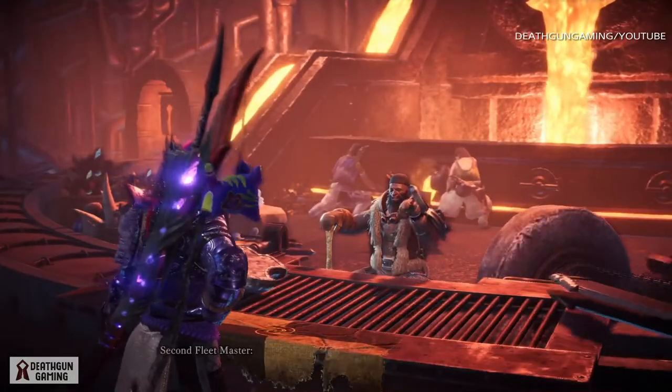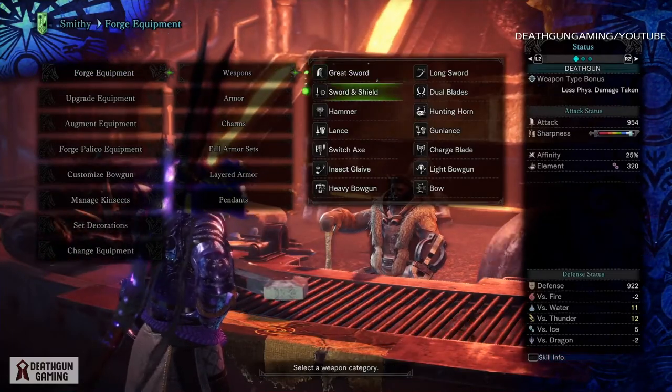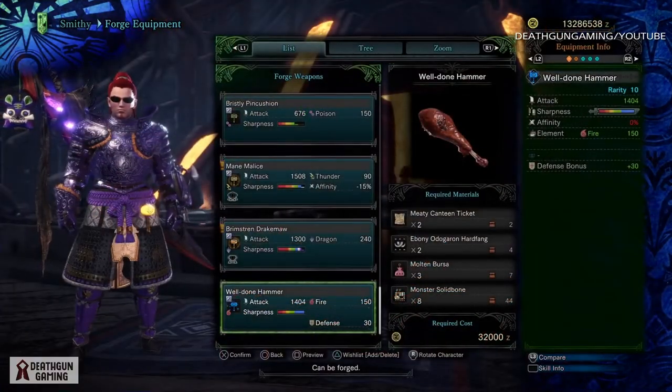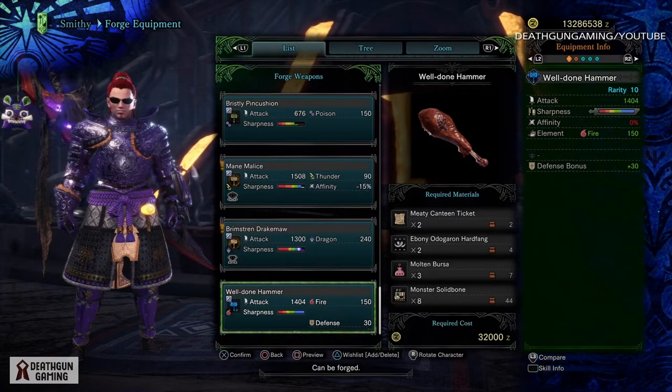Once you've gotten your tickets, you're going to want to go to your blacksmith and forge your brand new hammer. Here you will need other items as you can see on screen: monster solid bone, Ebony Odogaron heart fang, and several other things.